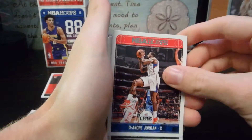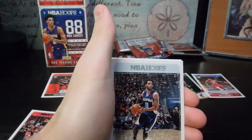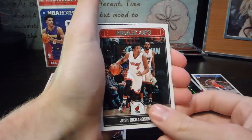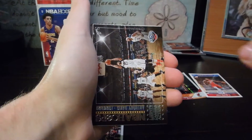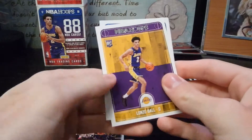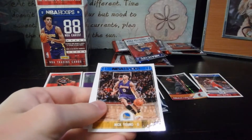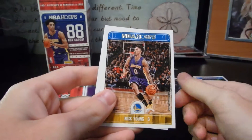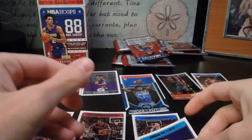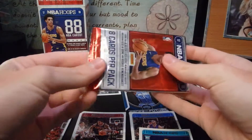Next pack: DeAndre Jordan, Bobby Portis, Mike Conley, Josh Richardson — don't know why that's upside down — Anthony Davis. We keep getting so close to Anthony Davis. Rookie Lonzo. Okay, next is our card: Nick Young, Swaggy P. Is he even in the game? Wait, actually he might be. Malik Monk — I'm gonna put Malik on top because I'm not 100% sure if Nick Young's in the game.